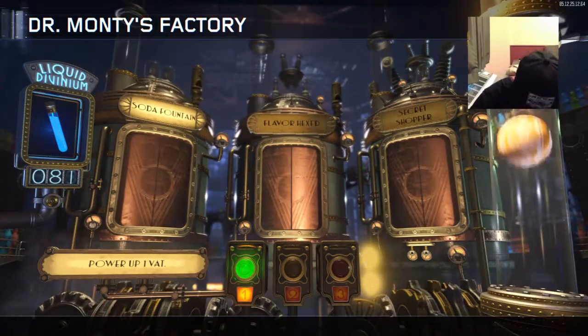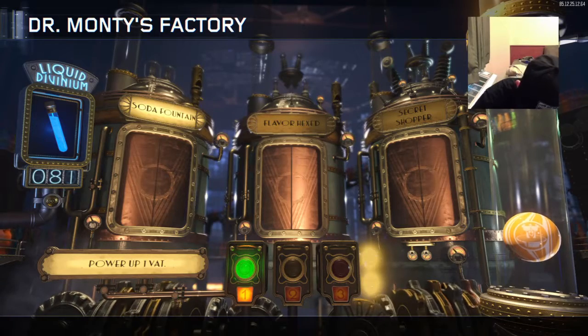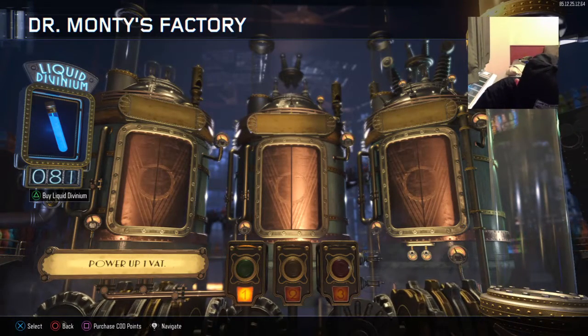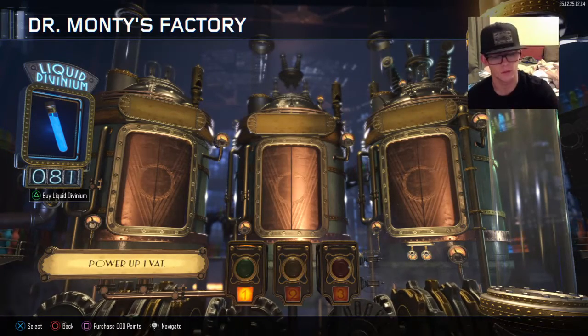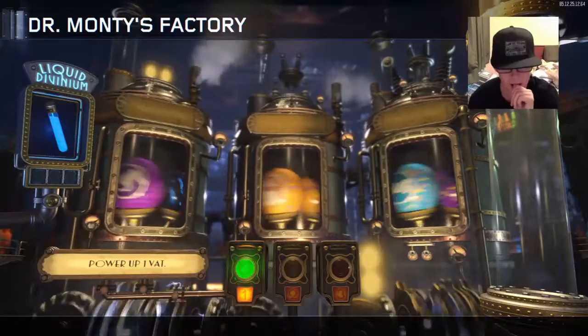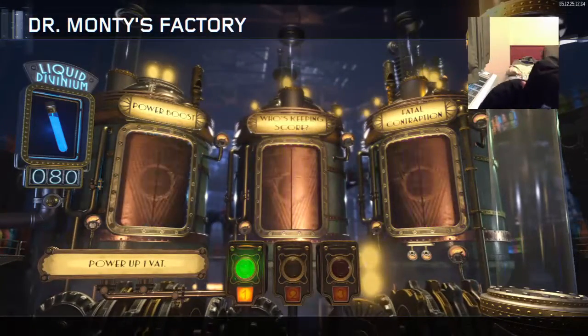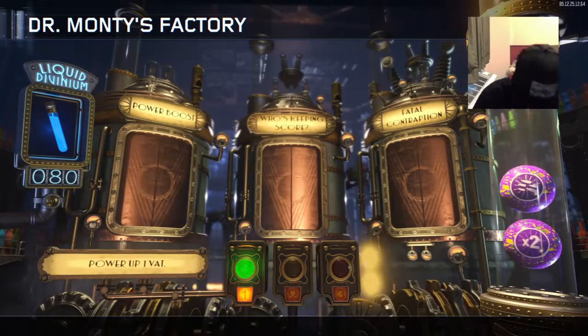Soda fountain! That's the new one where you buy a perk and then you get a free one. It's kind of like on the house, who's keeping score, and a fatal contraption.